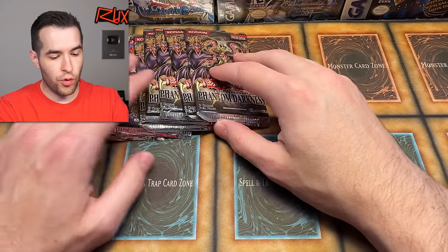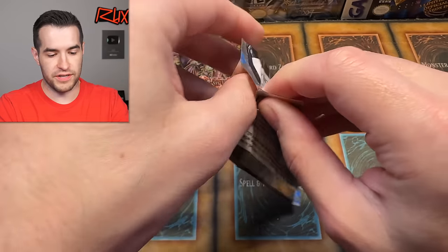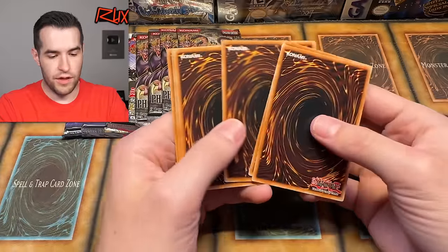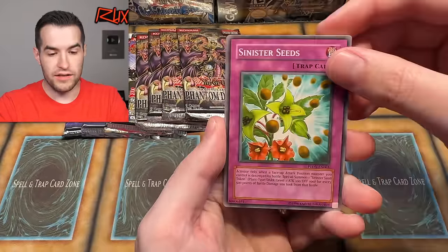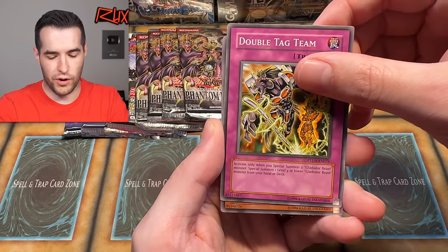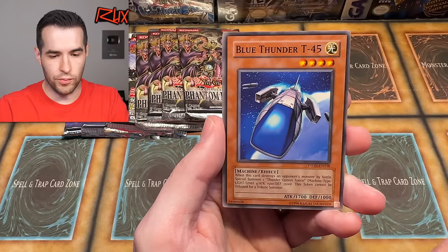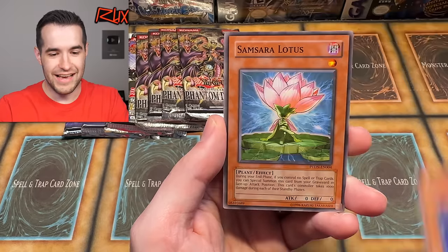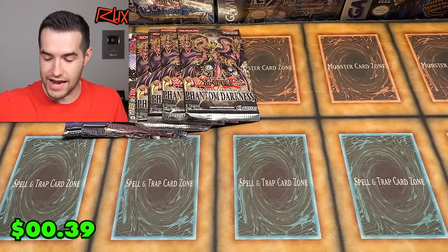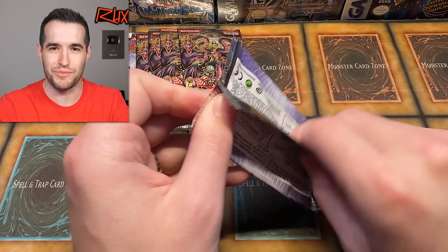We're down to four of those packs. We've got to alternate — Phantom Darkness then Chaz Princeton for the rest of the way, back and forth. We have Sinister Seeds — that feels like a Pokémon item. Gladiator Beast Andal. Double Tag Team, Dark Crusader, Dark Effigy, Alchemy Cycle, Blue Thunder T45 — that name is hilarious — Samsara Lotus and Hate Buster. Let's open these packs and pull something good.